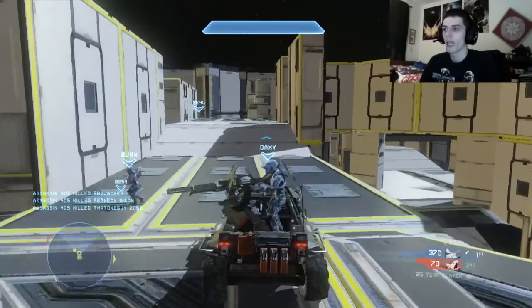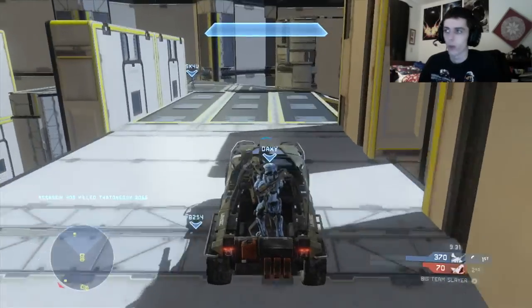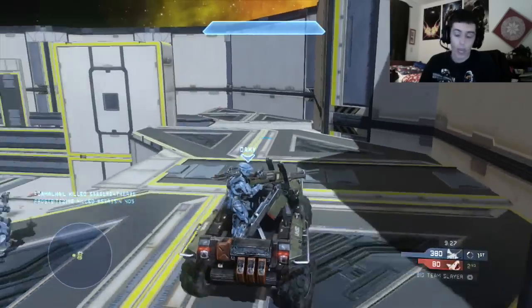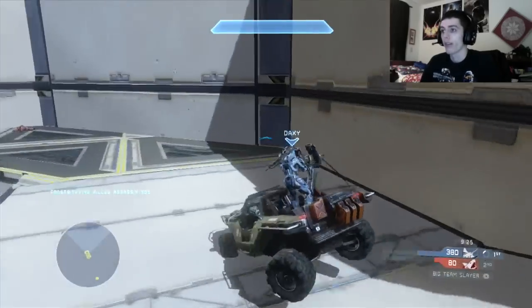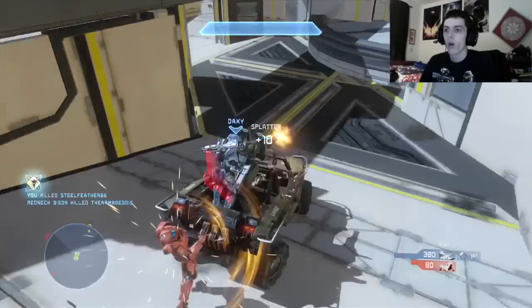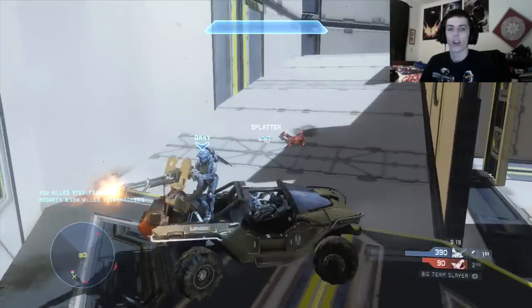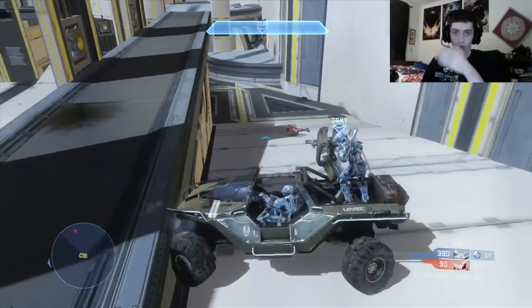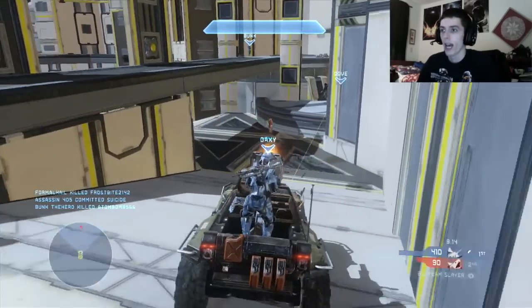Now, using your horn when you're driving someone on the Warthog means two things. It either means the people in front of you need to get out of the way, or second of all, when you're honking the horn, it means that people are in front of you. What this essentially means is that your gunner needs to face in front of you and look at the front position and start gunning in that direction.